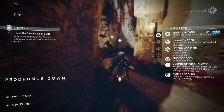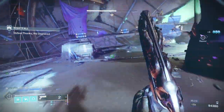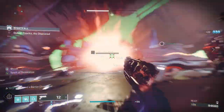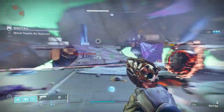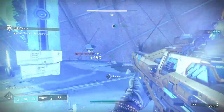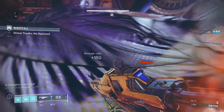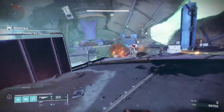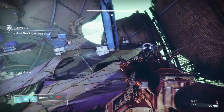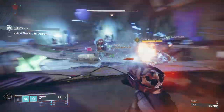We also power up damage output through Elemental Wells and Font of Might. Melee Wellmaker works well here — every time we defeat enemies with a powered melee final blow we generate Elemental Wells, and picking them up with Font of Might adds 20% to our damage output. Swashbuckler weapons also boost damage from melee kills, so given we're using our melee a lot, it all works great together.